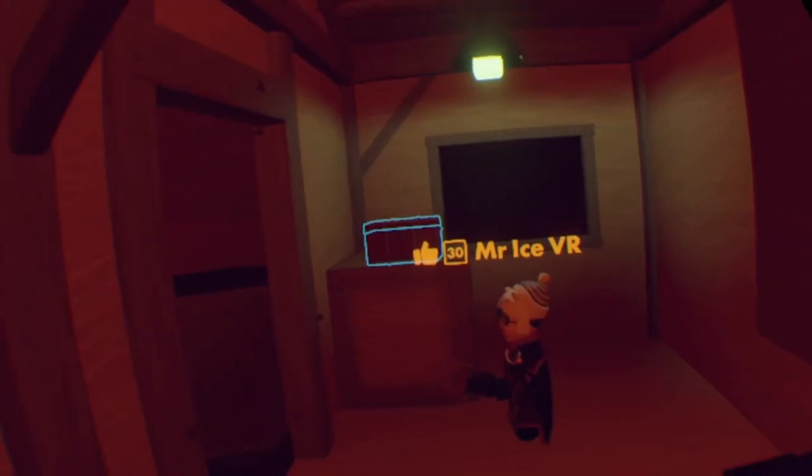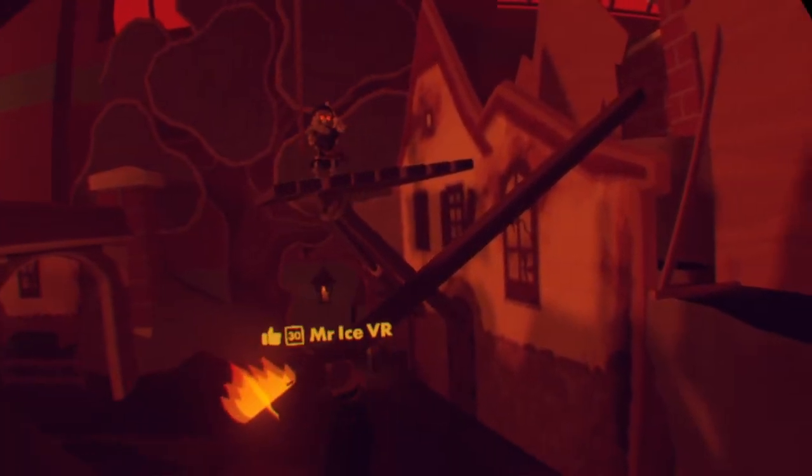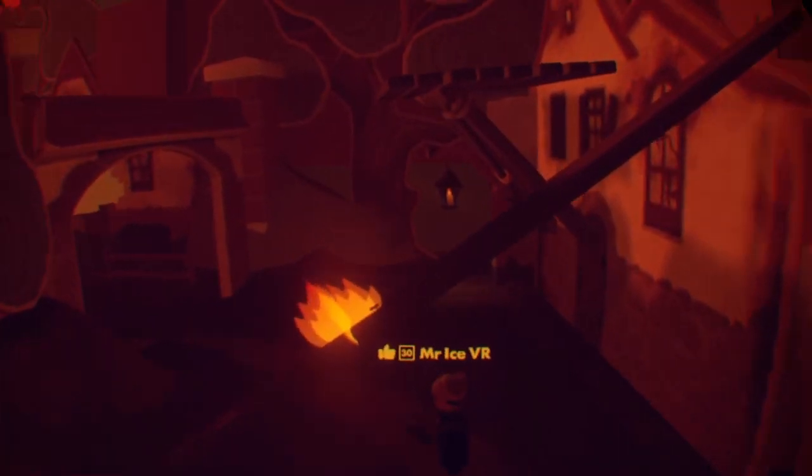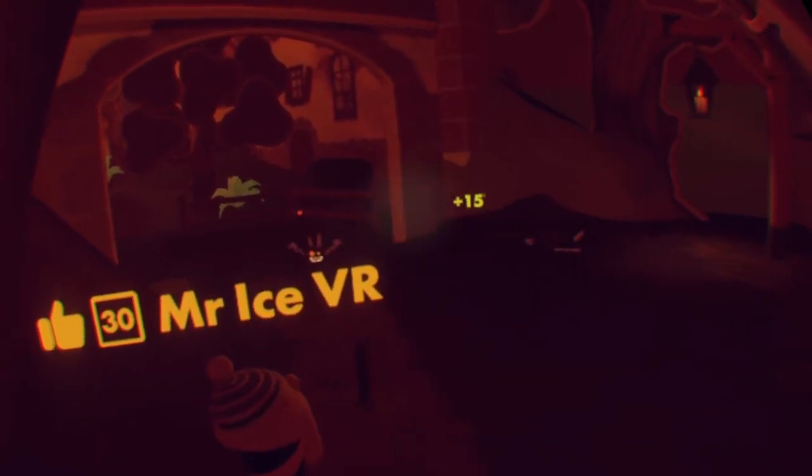Grab a whip and grab a blunderbuss or two. There'll be one bone maid up top, so be careful when walking through this door — it'll be on the porch right there. Don't move too far if you don't want to activate the pumpkins. Just wait right here and kill these swooper dudes. These guys take two hits with the whip and then they will die.